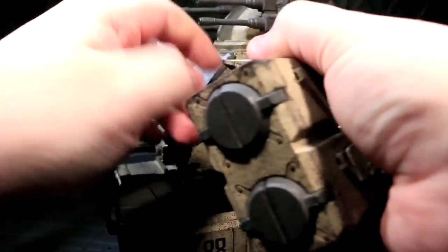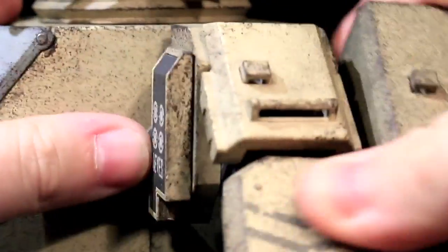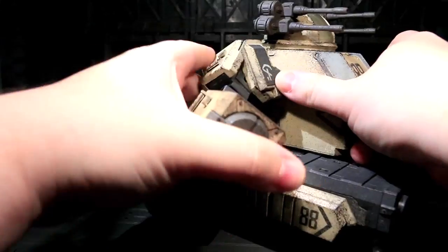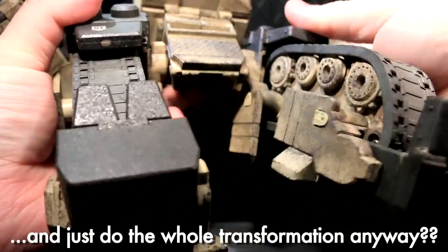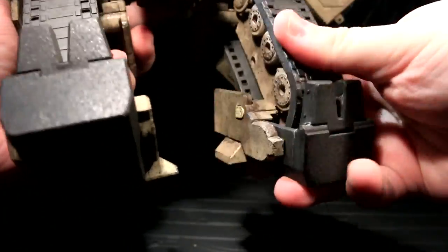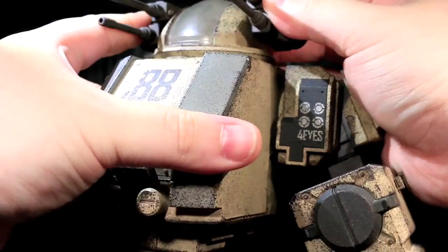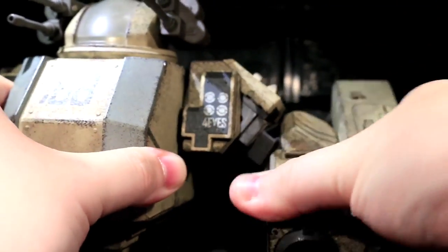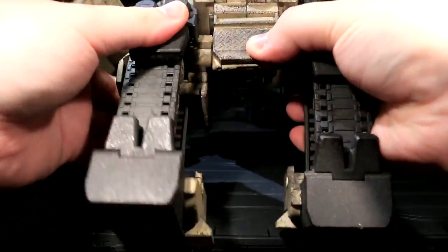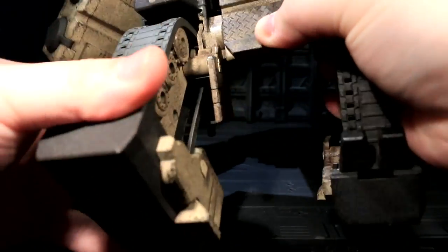The Stronghold still transforms all clickety-satisfactory to look like a fat jolly mech suit with artillery for hands and guns for ears. I've gone over the conversion process and the posability in the video I put up just over two years ago, so I'll keep things simple and just say that there's a lot of clicky solidity to just about everything the Stronghold does when it gets its joints moving or its tabs unlocking.